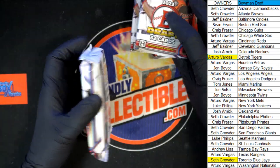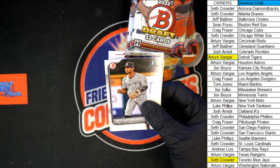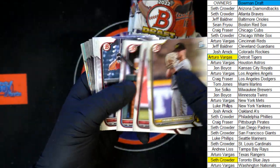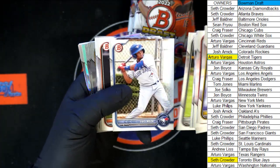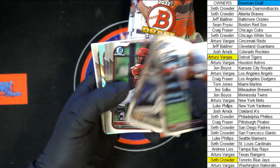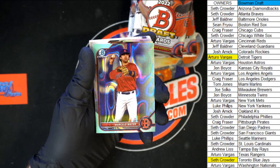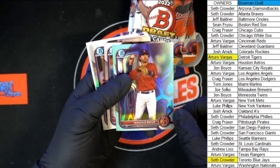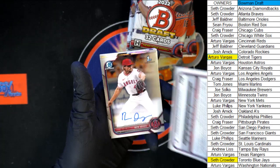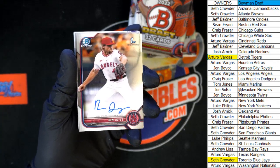All right, last stack — we're on it, still looking for one more auto, who's it gonna be? Harrington to start off this pack, Neato, and our first chrome: Balsasar, followed by Churio, Acosta, Rodriguez, Pintar. Marcelo Mayor Railway — very nice, going to Boston, Sean F. That should be numbered — it is: 12 of 199. Behind that, Ben Joyce for the Angels, going to Arturo V.